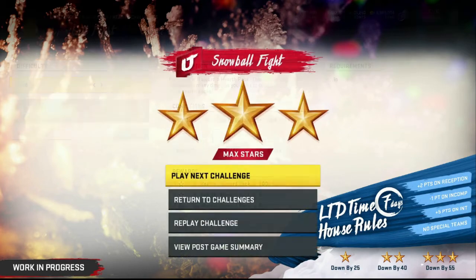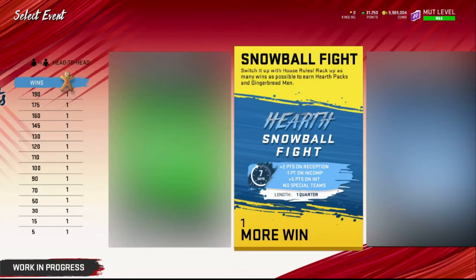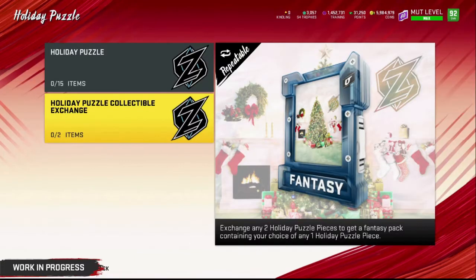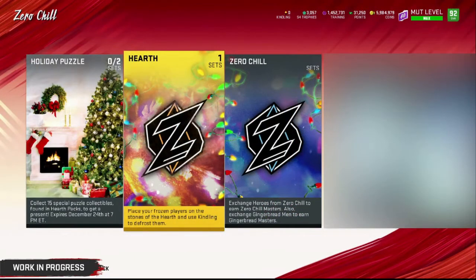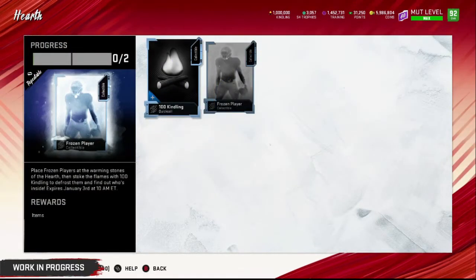We do have the store coming up. If I get 100 likes on this video I will give away a Devin Hester — the review is in the link down below. Put a like on the video and we'll give him away over on Twitch, so follow on Twitter to know when I go live. For the sets, there are going to be three players feeding into the Bruce Smith master, and this is also the frozen player you can unlock with kingling.